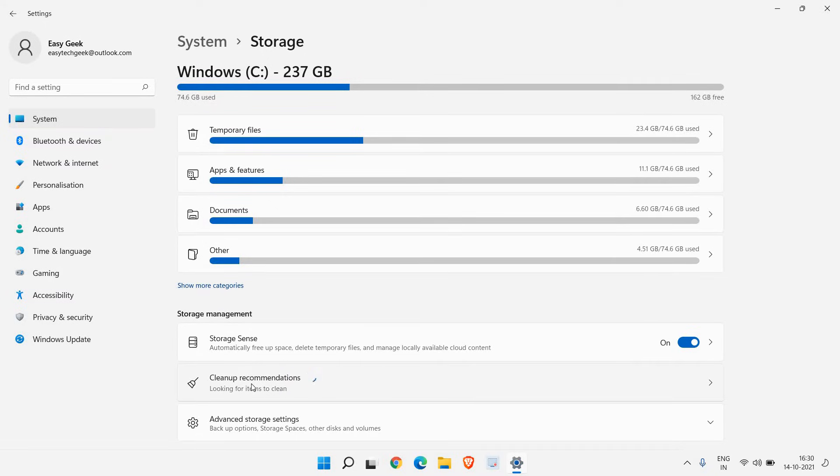All the junk will be removed automatically if we turn on Storage Sense. By default it is turned off, so you need to turn it on manually. Once you turn it on, just leave it and it will be very good for the computer.